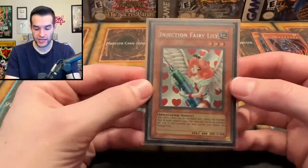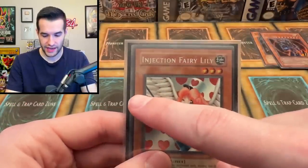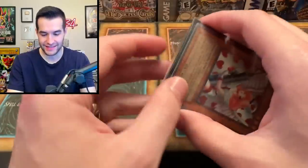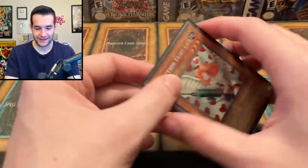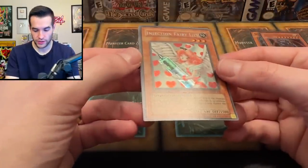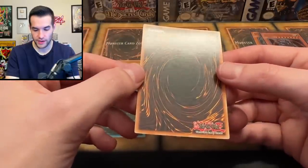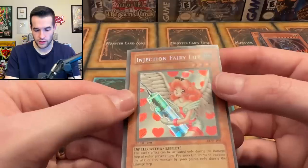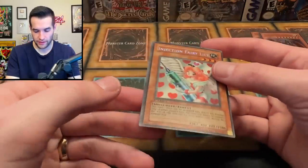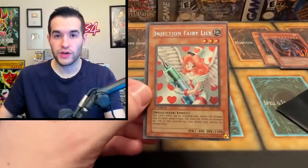And then we've got our Injection Fairy Lily, which from the look of it is pretty clean. Look at that centering guys — LOD centering at it again. Look how small it is on that side and gigantic on the other side, that is not so hot. Let's see about the actual condition — is it minty? Card looks pretty nice, back looks pretty good. Little tiny dots right there, nothing too bad. Got a bend up there maybe — it does have something right there, you can see it, a little bit of a dimple. Still not bad condition overall, pretty nice card.